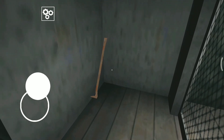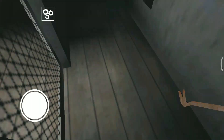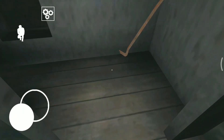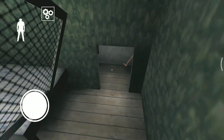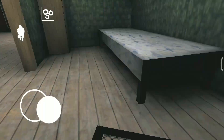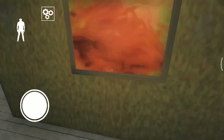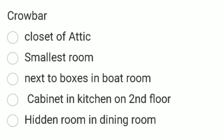You can also see through the bedroom — there is a small bedroom which is present in front of the painting. There you can find your crowbar. So that's it, these are the five locations to find the crowbar.